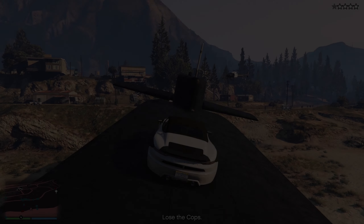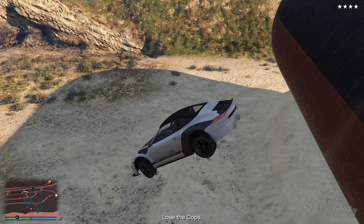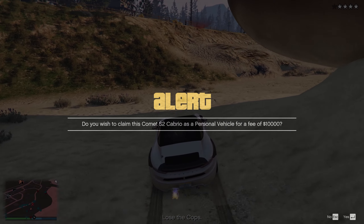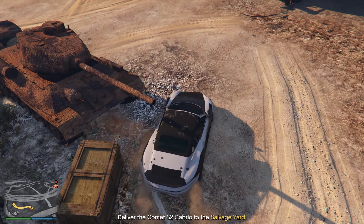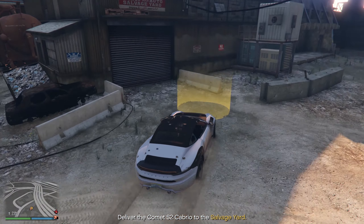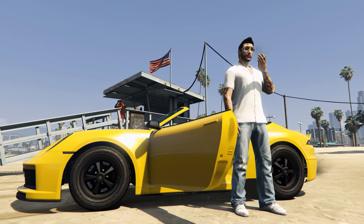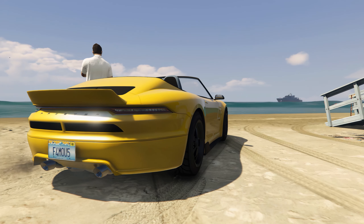If you have a chance and you have the Salvage Yard, claim this car — it will be nice and unique. You can change the letters as I already mentioned, just don't change the license plate style because that's what makes this car unique. And if you liked how I customized this Pfister Comet, I'm glad I was helpful and gave you a few ideas for your own unique Pfister Comet S2 Cabrio.